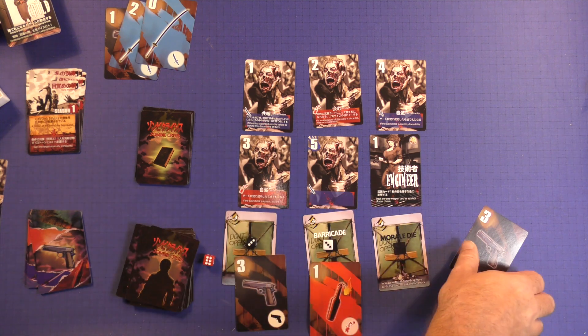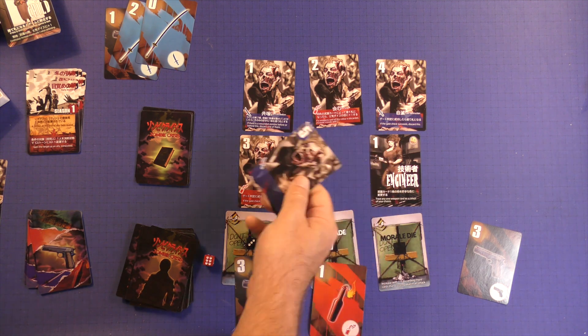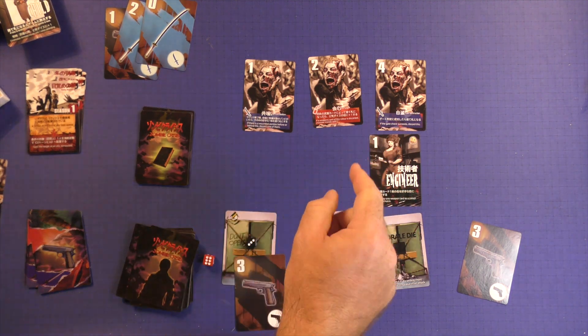I'm going to play this — that's a pretty good card, I'll hold that back. So this is blue, so it will automatically kill this. And a three will automatically kill that. So I got rid of two zombies.